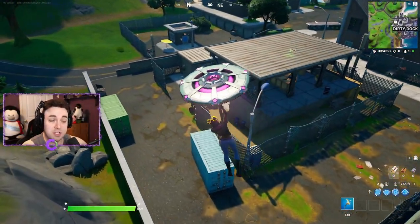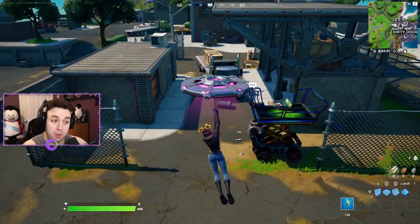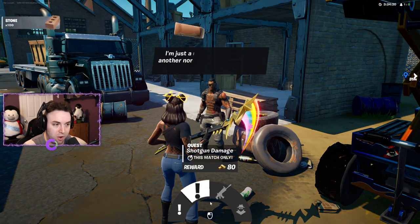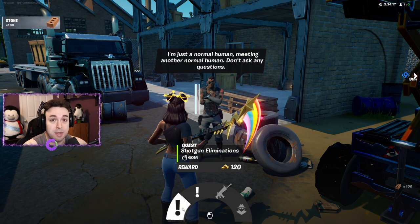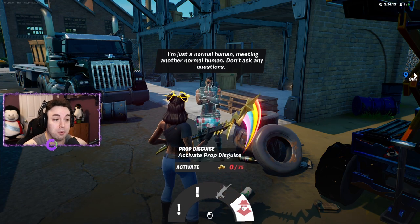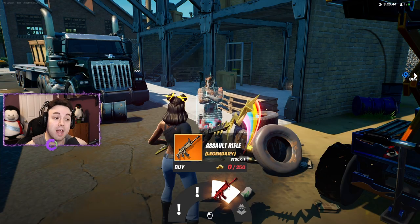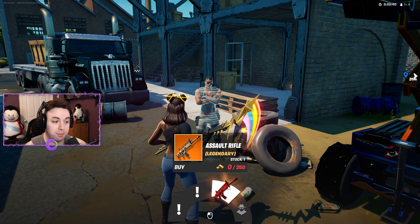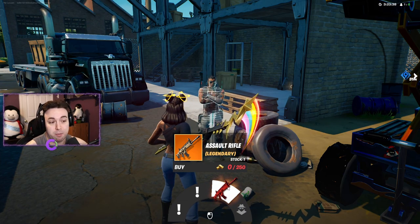Next we're heading to Dirty Docks to visit Joey, normally found on the west side. He offers: shotgun damage or shotgun eliminations for gold, purchase a Scar from him, or activate a prop disguise. Note that the rarity of weapons sold by NPCs can change from game to game — next game he might sell a purple Scar or a blue AR.